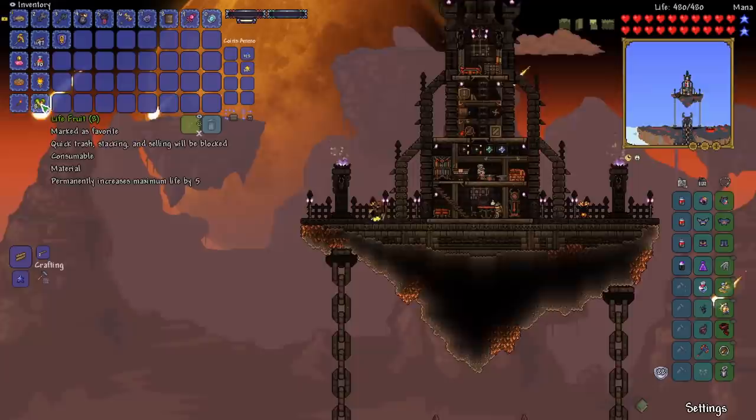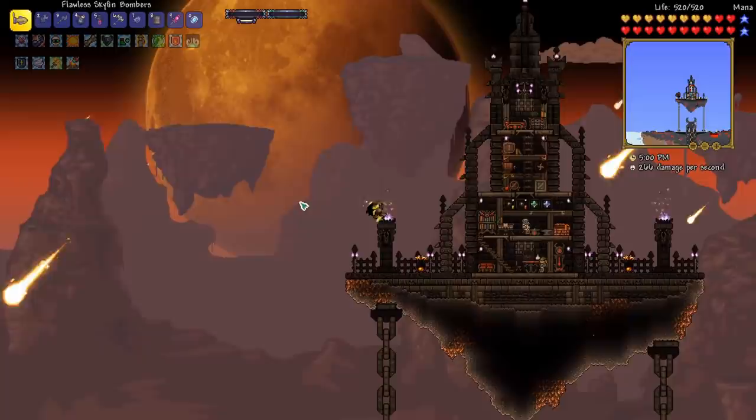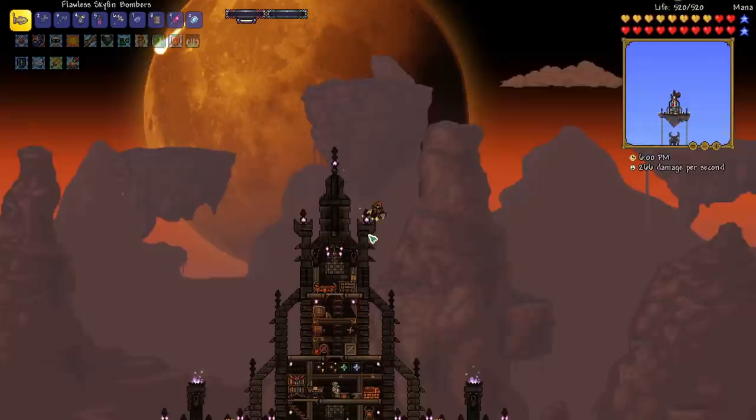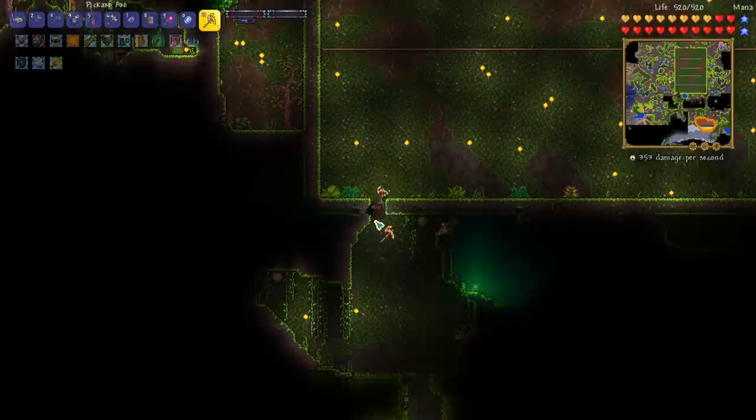We also have 8 Life Fruits that I found in the jungle while building our arena, so let's go ahead and use those. Now I think I want to get some Solar Veils before fighting Plantera, because at this point we're already going to be way overpowered for Plantera. I kind of want to see how crazy powerful we can get before that fight. I've heard that to get a Solar Eclipse all you need to do is farm some Lizards in front of the Jungle Temple.